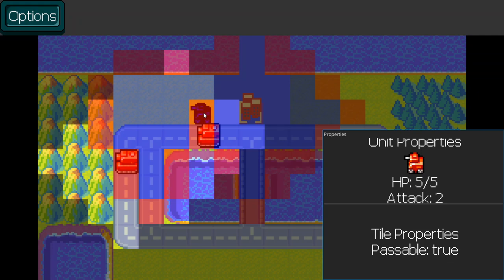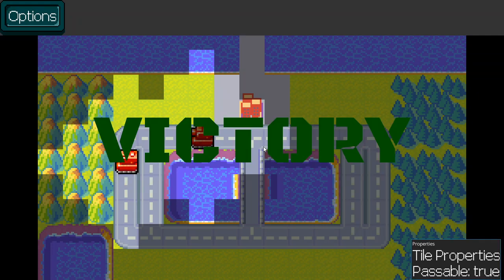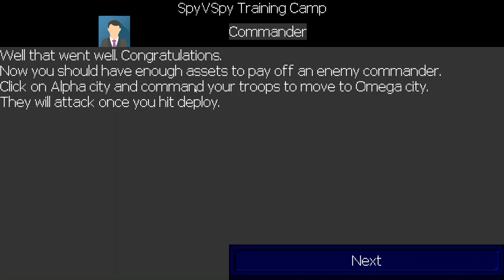There's also an options menu that allows you to save and load. The campaign section of the code basically captures all the different conditions that make these different briefings appear. In this case, having cleared the enemy troops out of Alpha City, when we go back to the campaign screen, we get a different dialogue from the previous one.